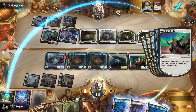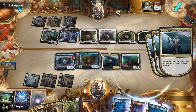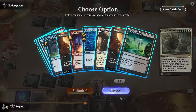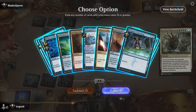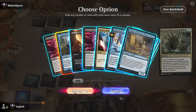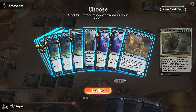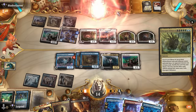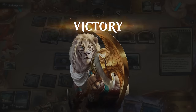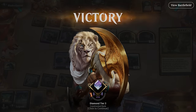We can still cast Ultimatum as well. Scholar, Unburial Rites, and yeah our opponent sees the writing on the wall. We can make a couple more flyers, get our extra turn, attack and win the game. On to the next one.